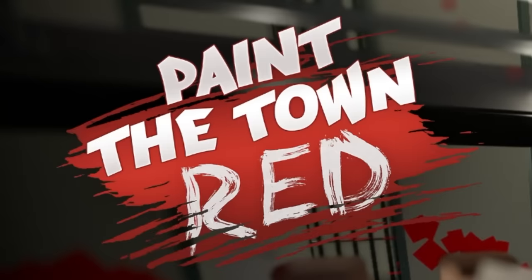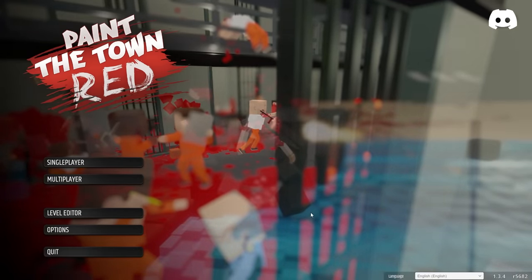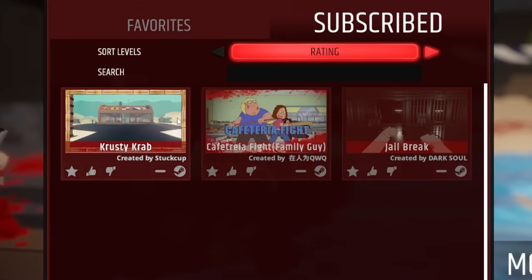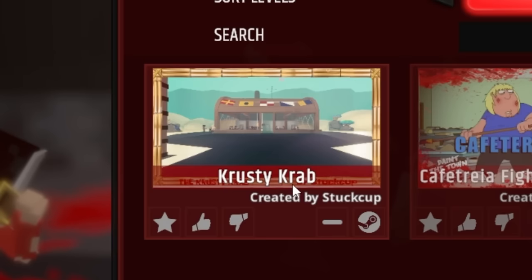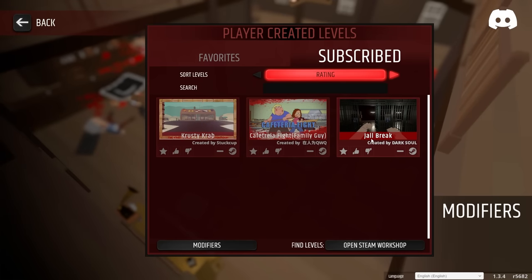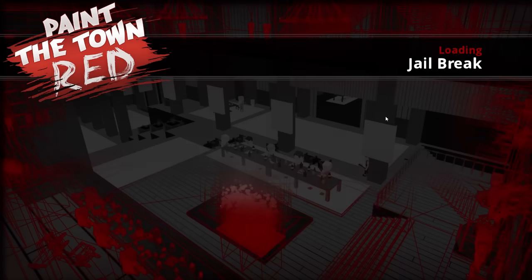Welcome back everybody to Paint the Town Red. Today's episode is gonna be sweet because I found out they have player-created levels. We have the Crusty Crab cafeteria fight from Family Guy and a map called Jailbreak. There's no real pattern to these maps but they look pretty fun. The first one is gonna be Jailbreak because I need to warm up my Paint the Town Red skills.